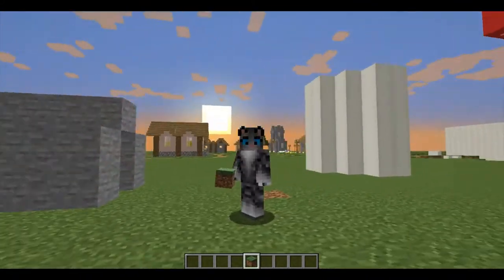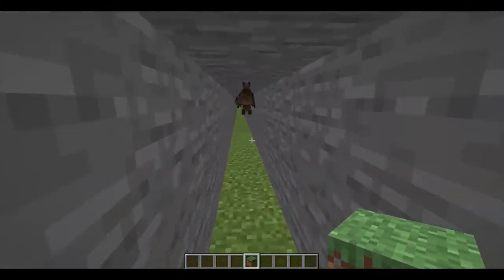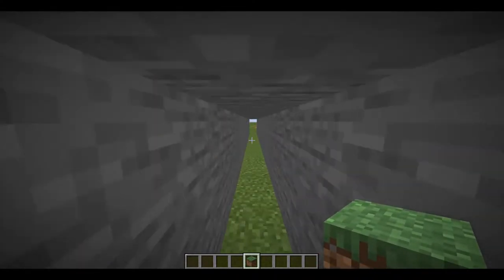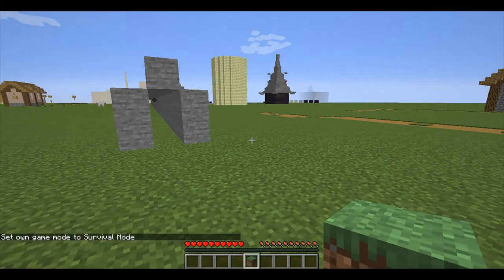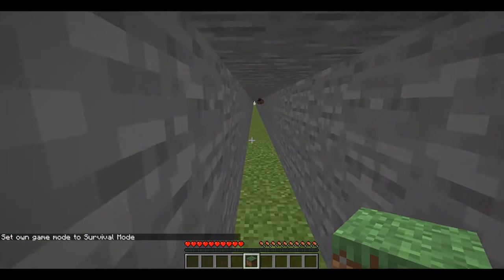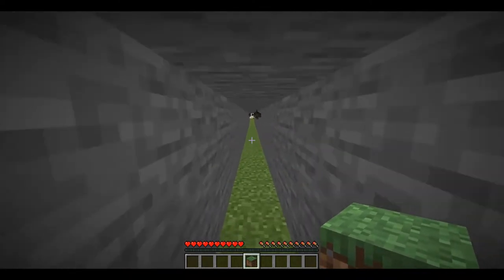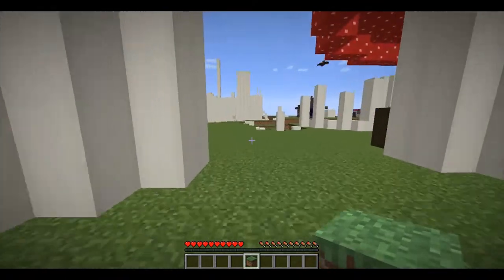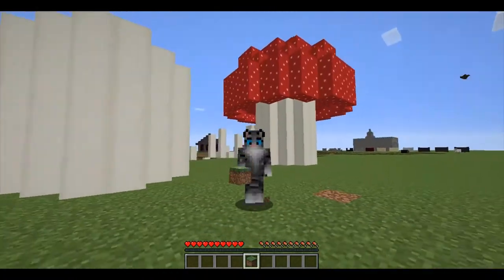Which can be incredibly useful when you're going through holes in caves and such. For example, if you're trying to do that jump-run thing in survival mode through holes, you know how annoying it can be when you hit a wall — you have to be completely straight. But if you have sprint control toggled on, then even if you hit the walls, you'll start sprinting as soon as you move your mouse in a different direction away from the walls. Which is very handy.